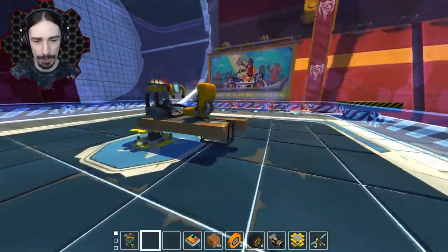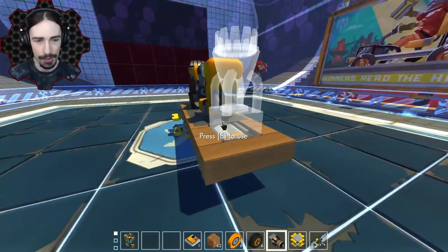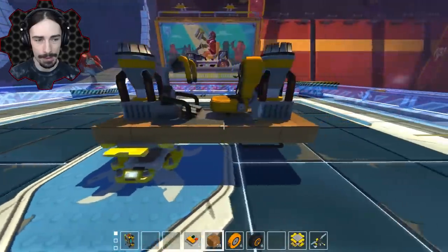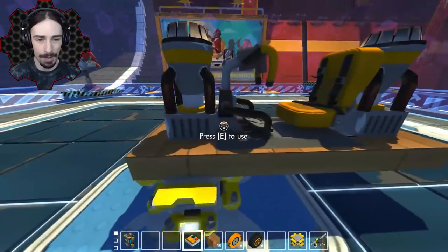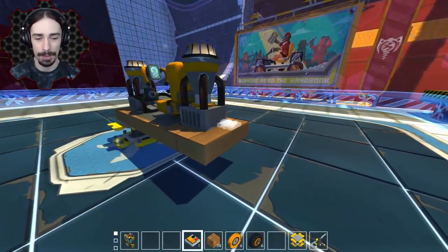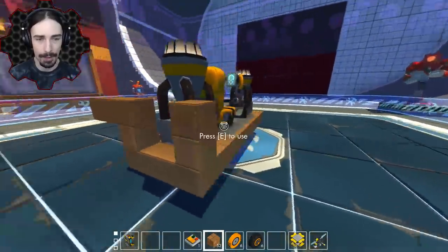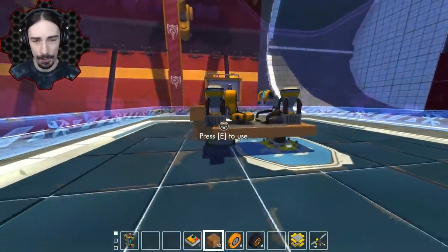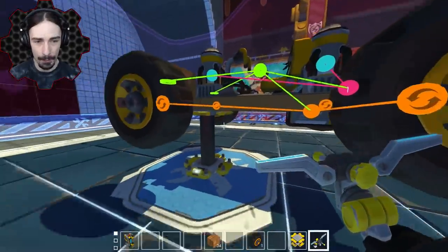I'm gonna start by building this out of wood only because this is a wall climber and we want it to be as light as possible. I'm going to have the thrusters be on the front and back of the seat, because a longer vehicle generally tends to be better than a wider one for control and turning. The engine will go right there and then we can put the thrust on top.